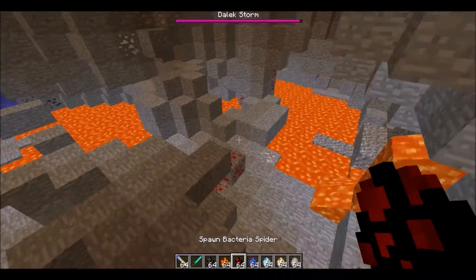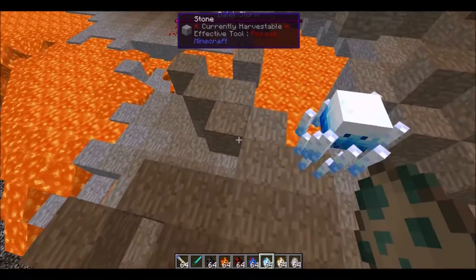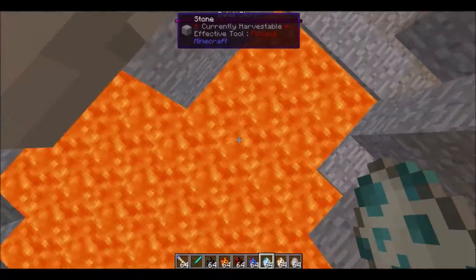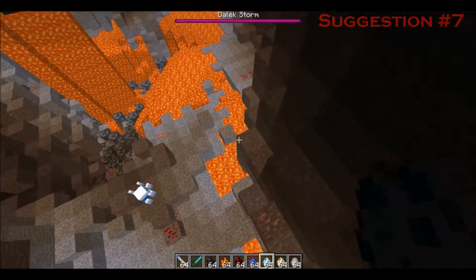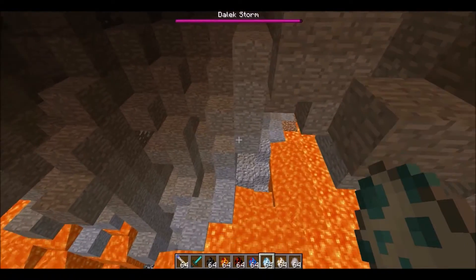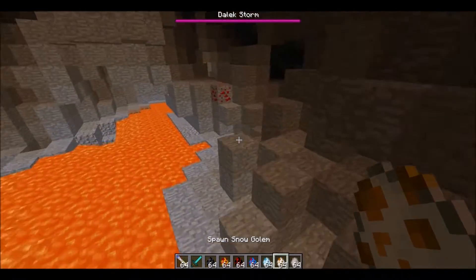Blizz is an ice blaze — it's basically a blaze except made of ice. I think it should turn lava into stone or something. If it hits water, it turns it into ice. Wherever it hits could turn into snow — basically it shoots snowballs instead of fireballs.